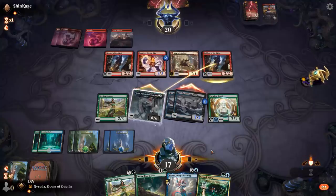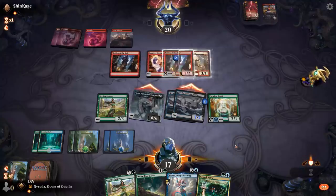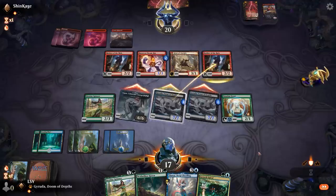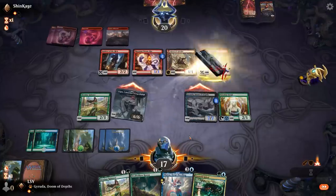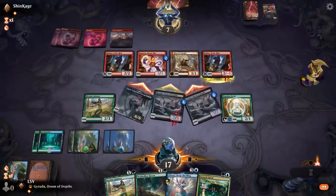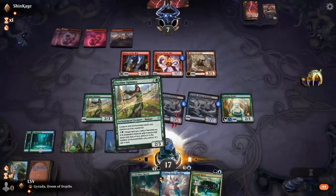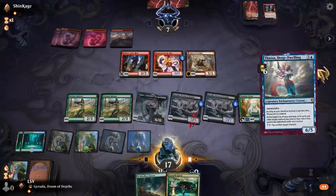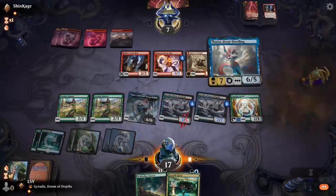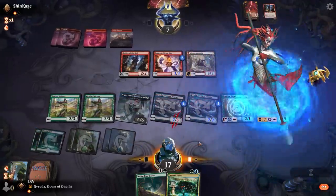I'll get to go from there. I'm going to play another Destiny Spinner and play Thassa here. This deck just activates Thassa very easily — Thassa is frequently going to be live — and then I'll pass and blink Spark Double here.